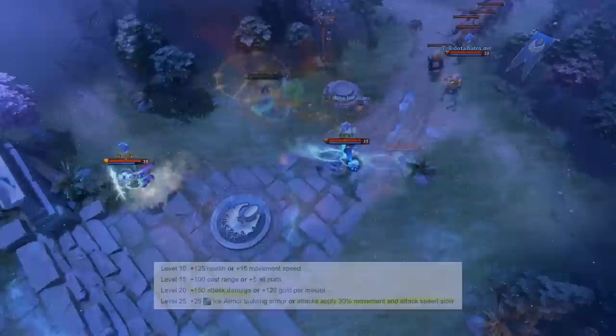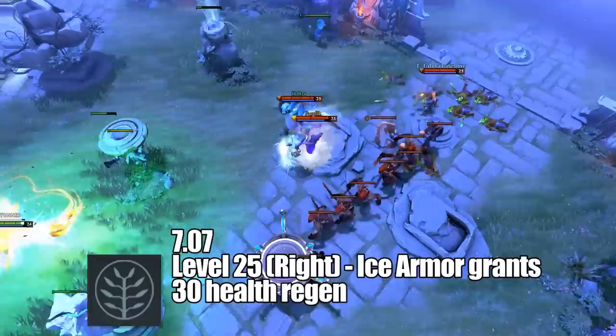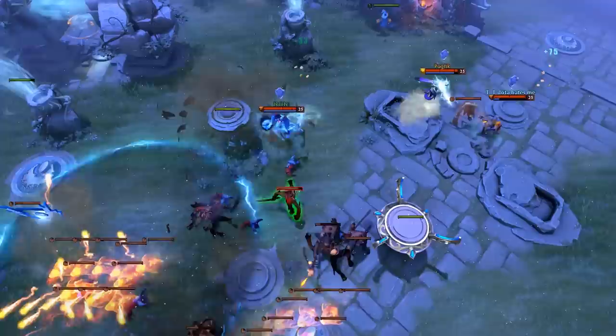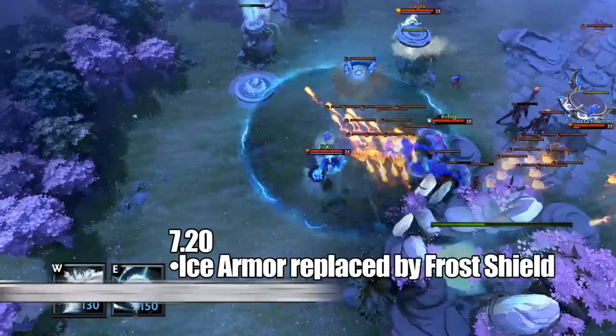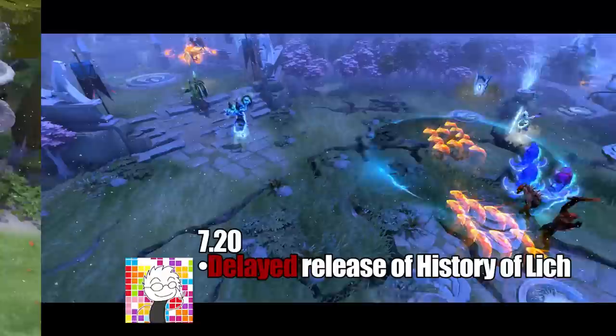In 7.07, the talents were slightly reworked, with the right-side level 25 path standing out — Ice Armor providing an extra 30 health regen gives allies a chance to recuperate during a teamfight, or it could be used on damaged buildings to stay in the game. It's a lot like Living Armor, but with its cooldown so low and the regen so high, Lich can make a game freeze in its tracks. In 7.20, Lich had a slight rework: Ice Armor was replaced by Frost Shield and Sacrifice was replaced by Sinister Gaze, with talents reworked slightly to accommodate. This patch also has an undocumented nerf, as it delayed the release of this video by a couple of days.